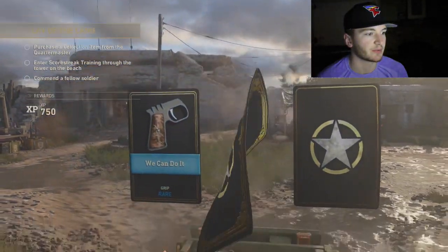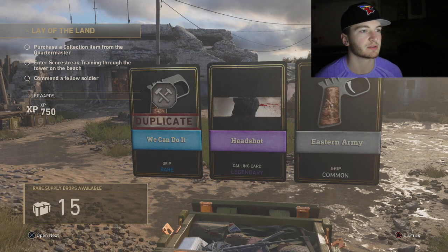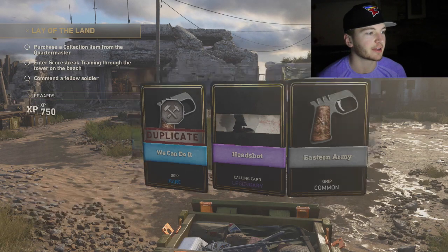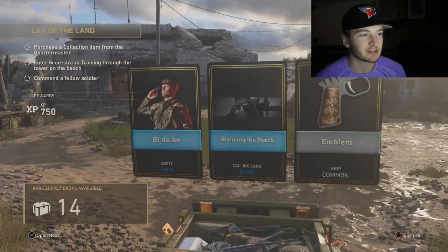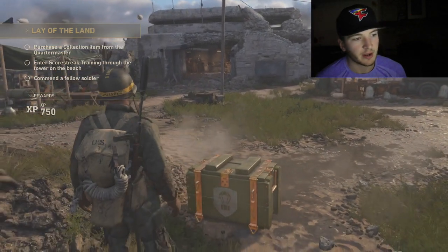We got a rare, a legendary, and a common. We got a duplicate which gave us some armory credits. We got a Headshot legendary calling card — that's pretty cool. Let's open up another one. We got two rares and a rare emote: Hidey Ho. Alright!